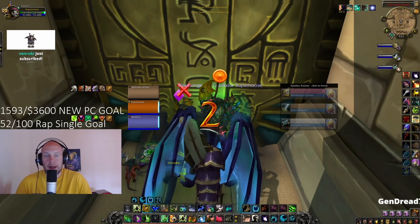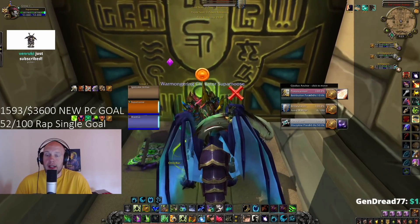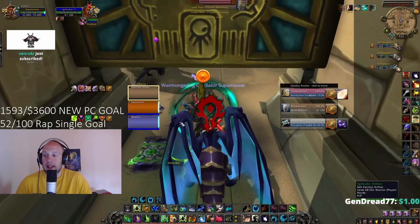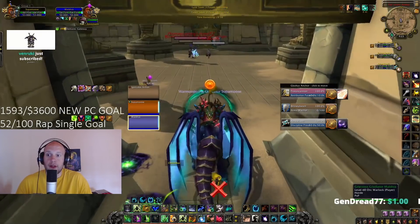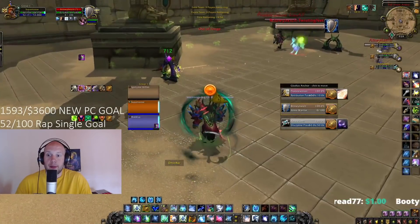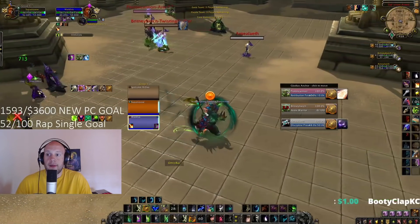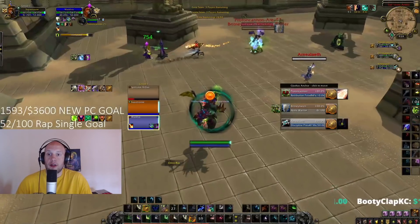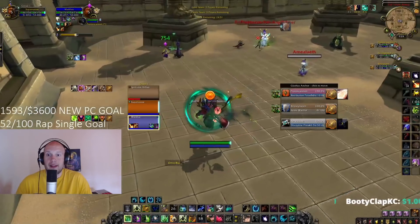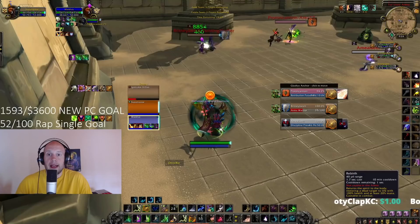The warlock is just too high priority. So this means that you're going to allocate your Lifebloom, your Adaptive Swarm, and your Cenarion Ward almost on cooldown to your warlock. You want to get them as hotted up as possible, and you want to try and root the melee attackers before they get to your warlock. This gives them distance to get up dots.